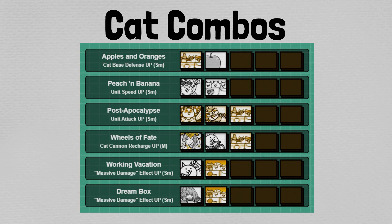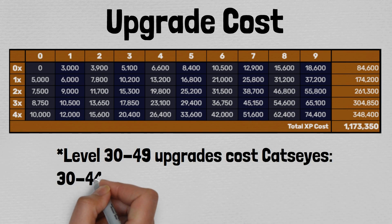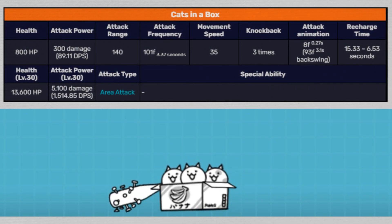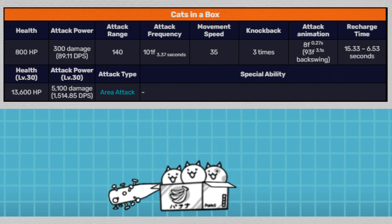Now that we've gone over all of the applicable cat combinations, let me show you some of the stats and various charts regarding Cats in a Box while reading you some trivia. Prior to version 3.0, Heavy Assault CAT did not have any anti-black ability. Heavy Assault CAT is a reference to the Star Wars AT-ST. And finally, all of the forms have a small Ponos text on the bottom left of the right side of the box — it might not be visible in evolved form, but you can just about see part of the text behind one of the wheels.